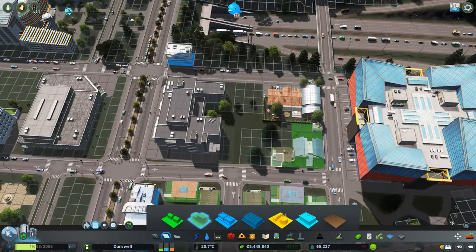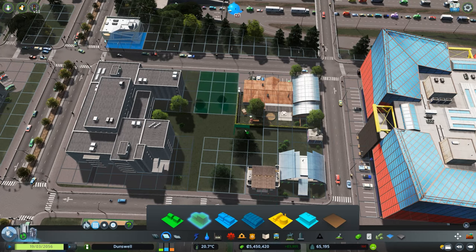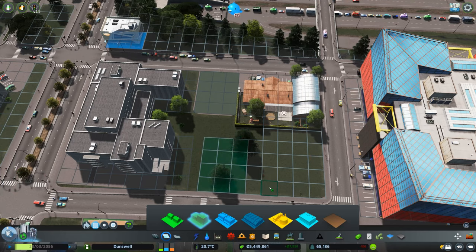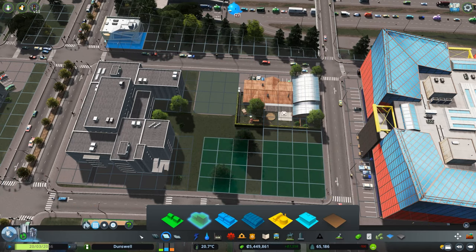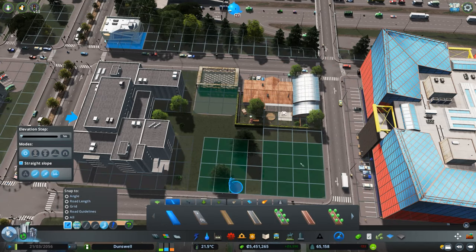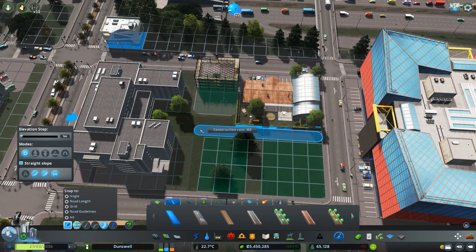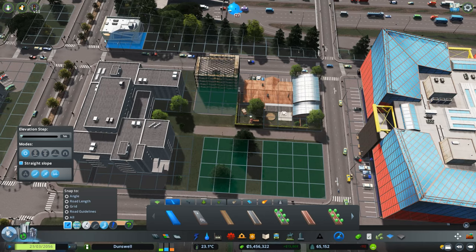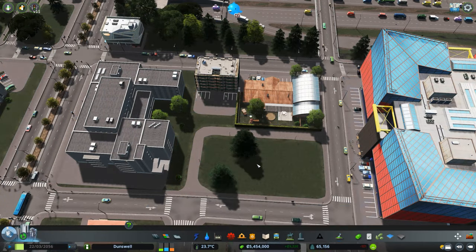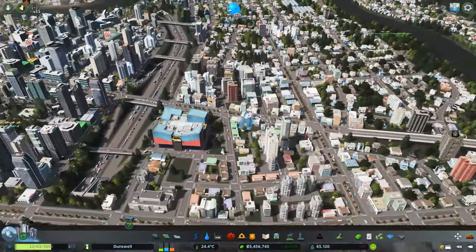We have some empty space now. I think this would be appropriate to zone for some high-density residential. Our demand is not super high right now, but it always helps to have a little extra zoning. There — so that's it for that.